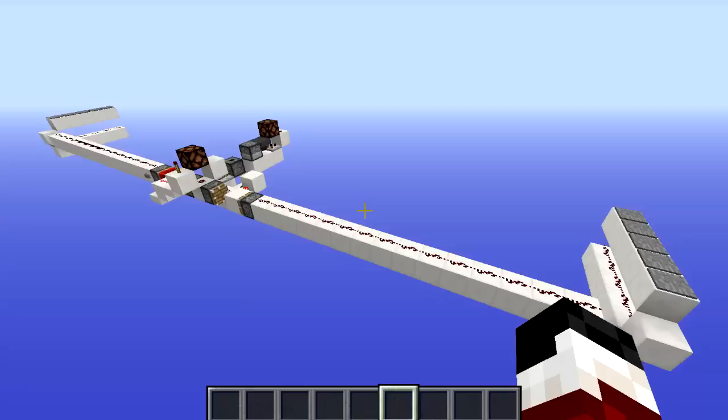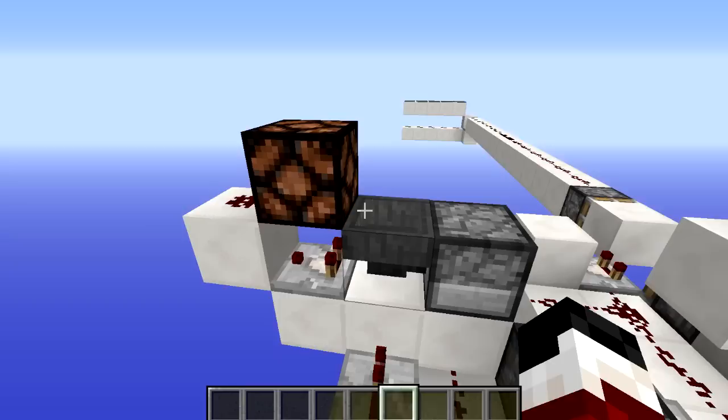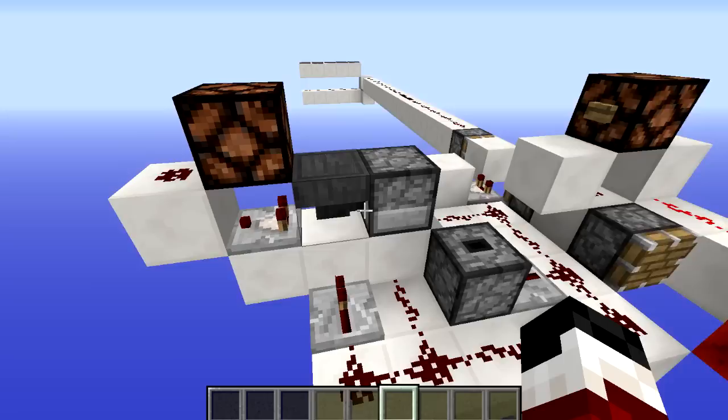So the redstone — I think the best place to start is with the way that we calculate the speed. We do that by the amount of items that go from this dropper into this hopper right here. Everything else around this is just to control that and make sure it happens in the right way. When our test starts this clock gets activated, and when it finishes this clock stops but it also leaves the items in this hopper right here.